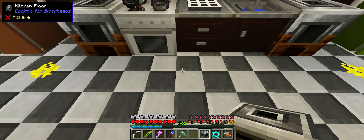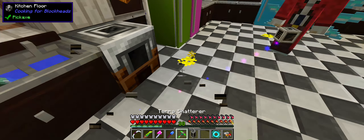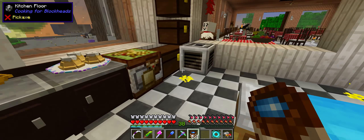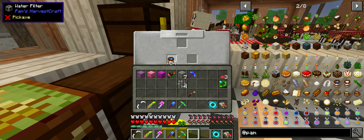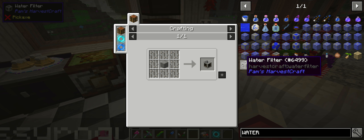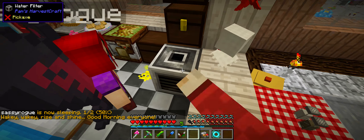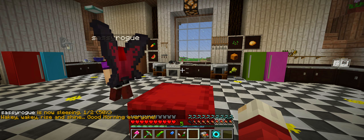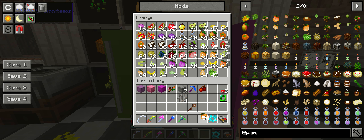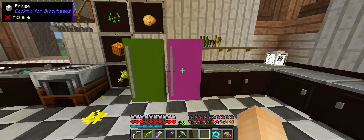This machine — it's called a water filter. That's from Pam's? Yep. I don't know how this works. I wonder if it needs to have a bucket. What goes in water filter? Soup? Nope. It does not take the water bucket. Let's try an orange. I don't know. You made a useless machine. It is a useless machine.